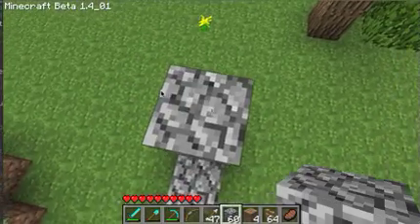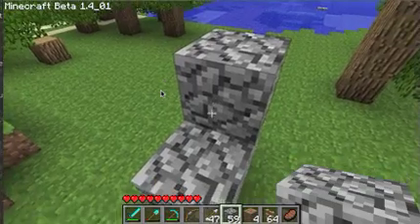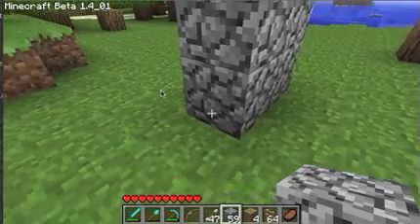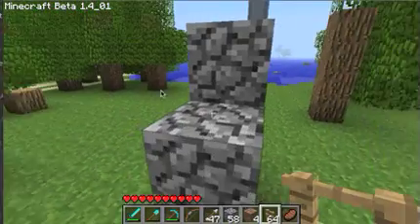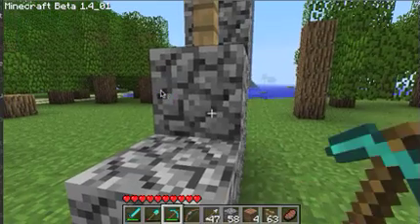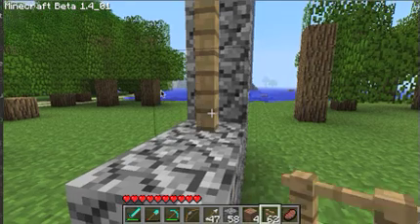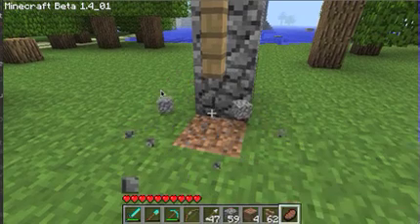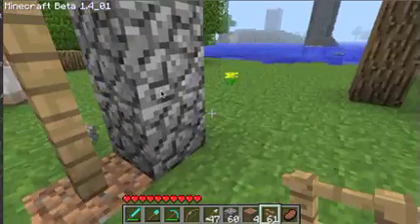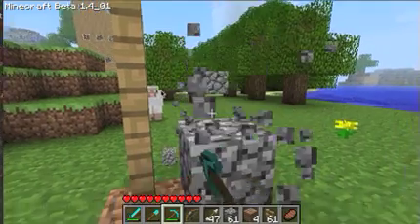Put a few blocks up and make sure that we have one left here, and let's make one to stand on. Then I go get a fence, I place it there, I get rid of that block, put a fence there, I'll just clean up as I go, put a fence there, take the construction stuff away.